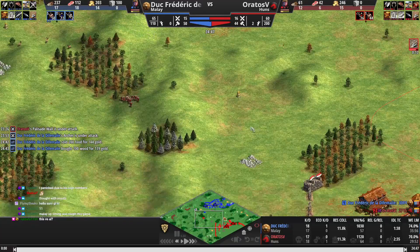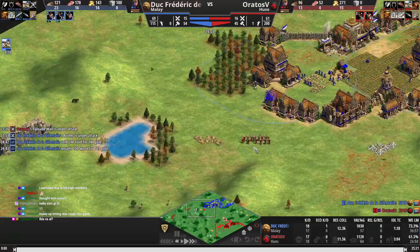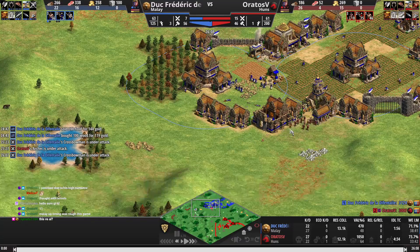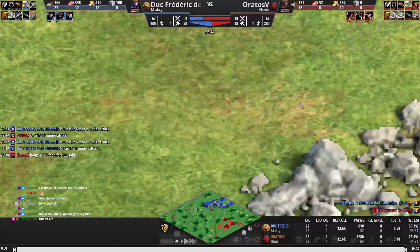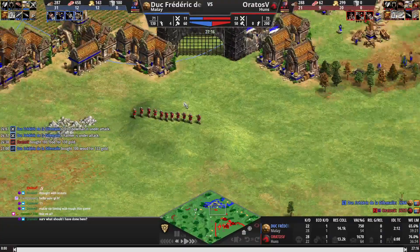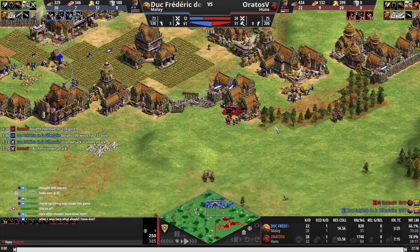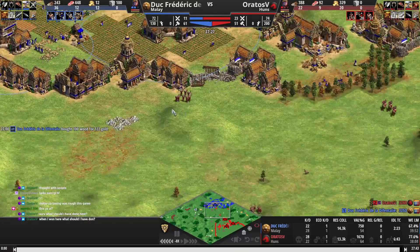The layout timing is rough this game. We're idling the TC way too much. Idling TC to get out plus-two armor is really not worth it at all. We have Ballistics though — that's pretty key. He didn't have Ballistics. Now we go — no, what are we doing? We're completely wasting the crossbow timing. Why are we standing here? You knew about his wood line and we're just standing on the front of his base for like two minutes.